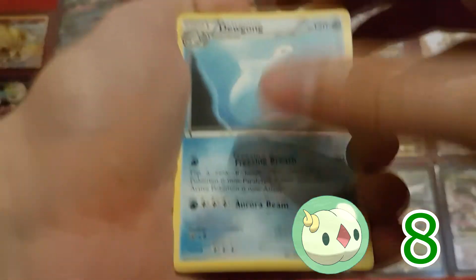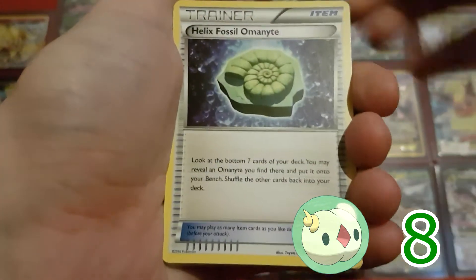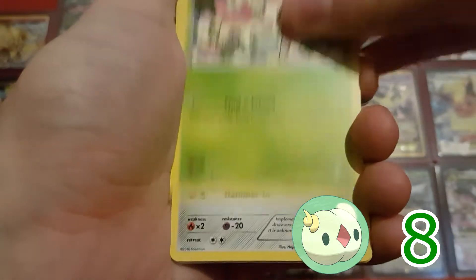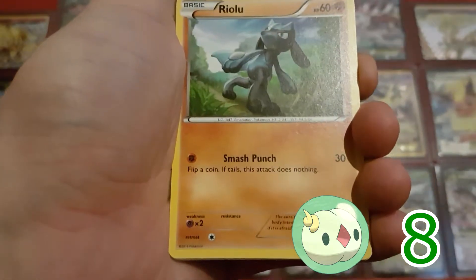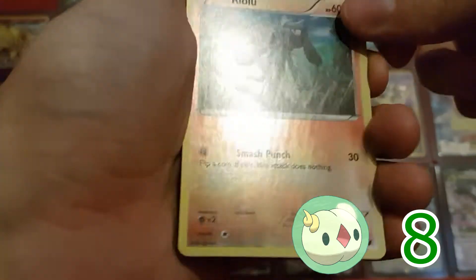So we have Dewgong, another N, Helix Fossil Omanyte, Carbink, Deerling, Bronzor, Riolu, Jigglypuff, Reverse Holo Riolu, and another Mandibuzz.